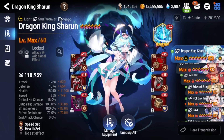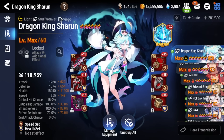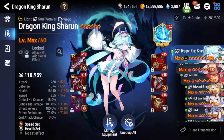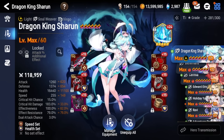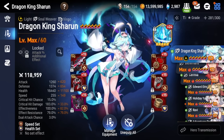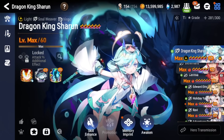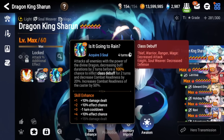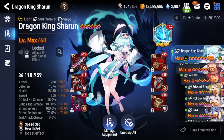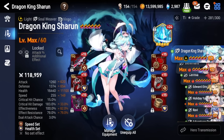This is the build I have her on — it's not the best build since she just came out about an hour ago, so I'm not really sure how you're supposed to build her. I have her on speed set; you can probably also run her on counter set. For the secondary set you probably want health, effectiveness, or effect resist. I just want her decently fast so she can cycle her S3, because it's a very strong AoE attack, and I have some bulk on her as well.